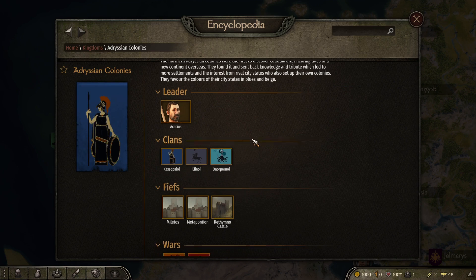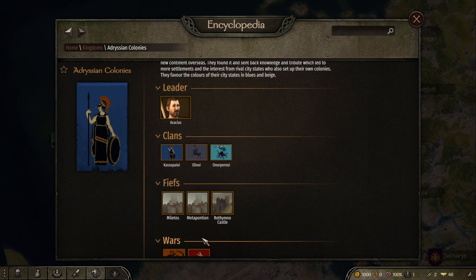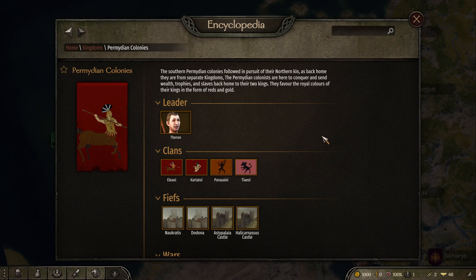If we take a look at each one you can see these are the towns they own, they own a castle, and they're at war with the other colonies. Here we've got another one of the colonies — it's at war with the other one. So it's kind of three colonies in a triple threat sort of thing; they're all out to get each other.